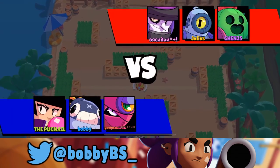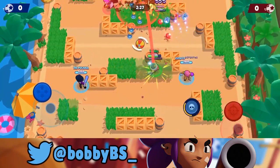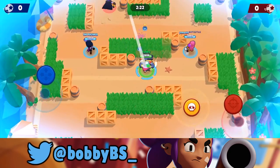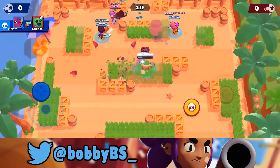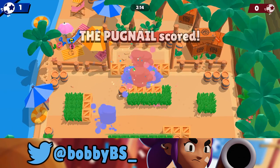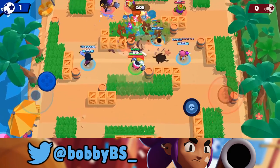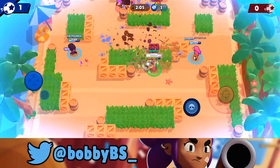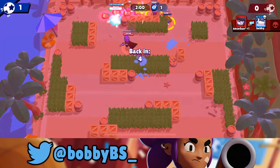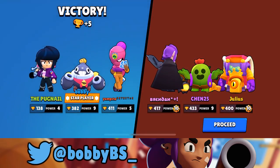Into our fifth and final game — facing two squishier targets plus a Mortis, so this should be a better game. We shoot the choke points, the Spike goes super low fast and we take out the Rico. We have our super set. I pass the ball to Pug and he walks it in — a super quick goal at 14 seconds. We drop our super as a distraction even if it doesn't hit anyone. The enemy is backed up by our control, Pug sneaks through the back and puts it in the net.